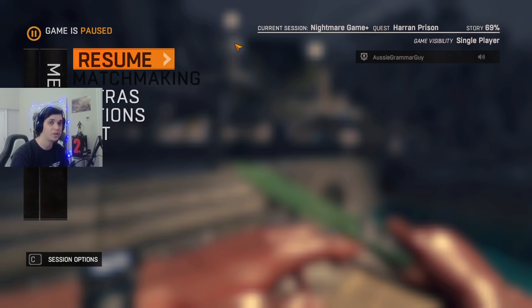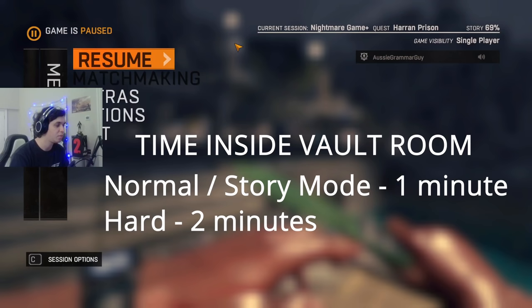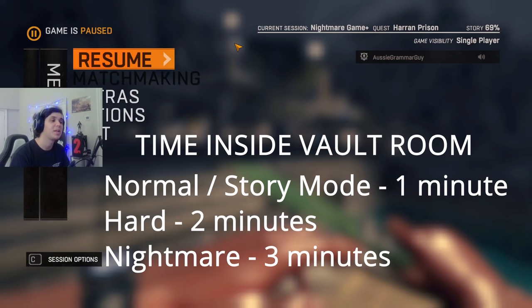Another thing difficulty changes is how much time you have in the vault room to loot everything before you have to run out. If you don't run out in time, you will blow up and die, potentially losing any ledger points you have on Nightmare difficulty — and you also lose the loot from the chests. On normal or story mode, you get one minute to loot the vault, which is barely anything. On hard you get two minutes, and on Nightmare you get three minutes.